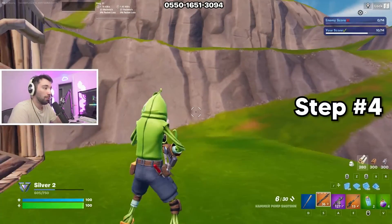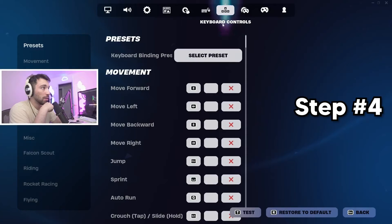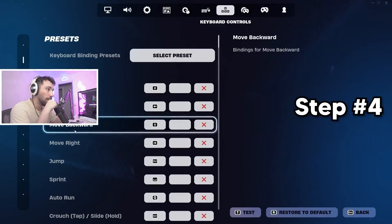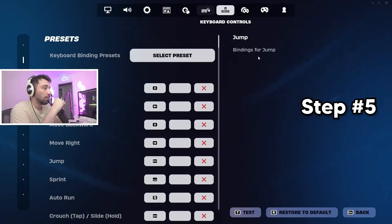Head over to Speed Realistics, because it's the best map. Go to your keybinds — my webcam's in the way — but it's move forward, move left, move backward, move right, and you just assign the arrow keys in the right spots.